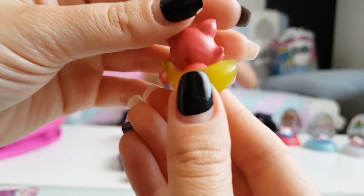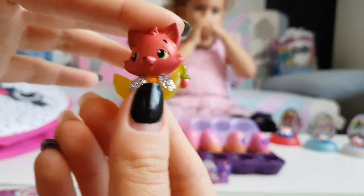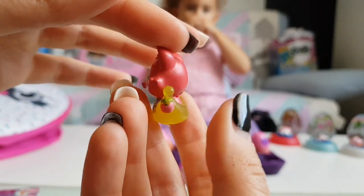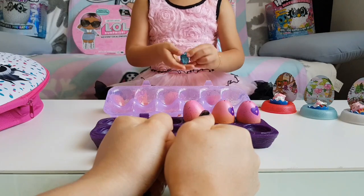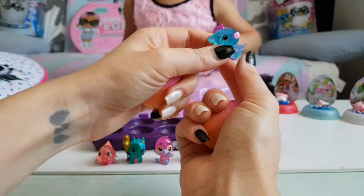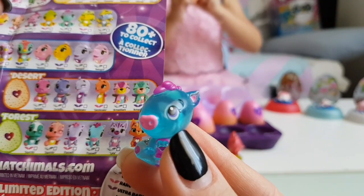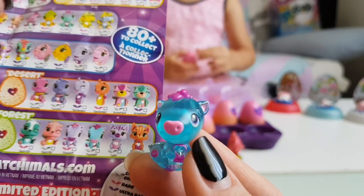Look at this one — it looks really cute! Next we have Radiant Batibu, Radiant Reef, and he is common. Look at this one — next we have Paw Swifft from the forest, and he is a cute one.